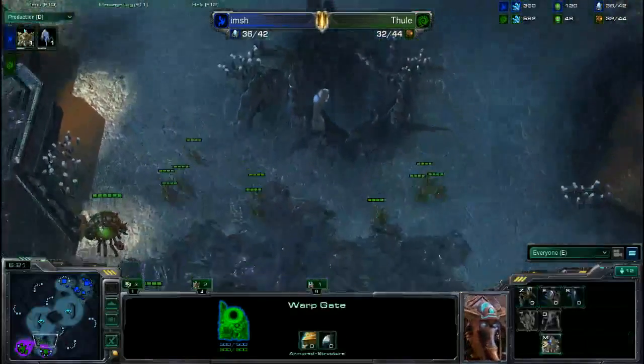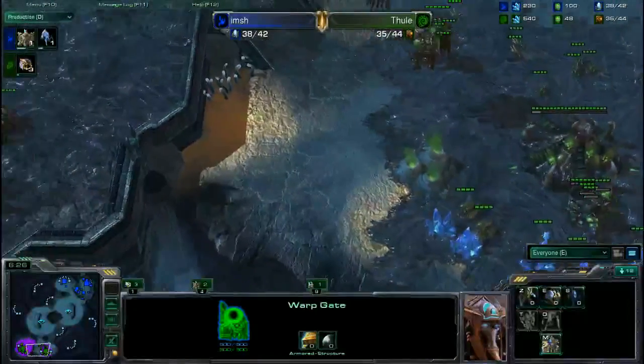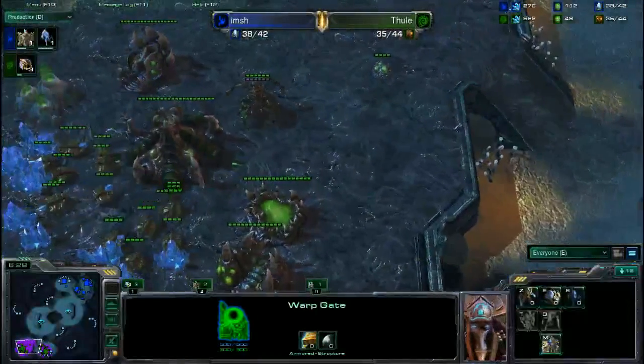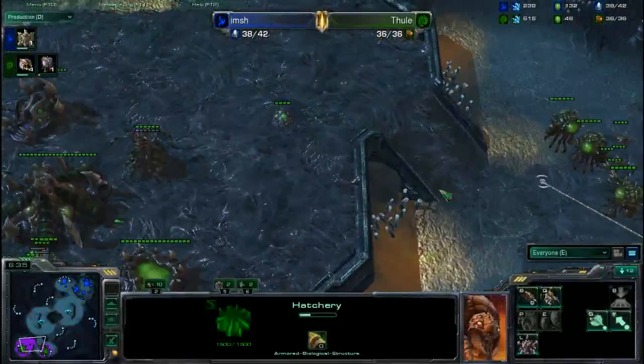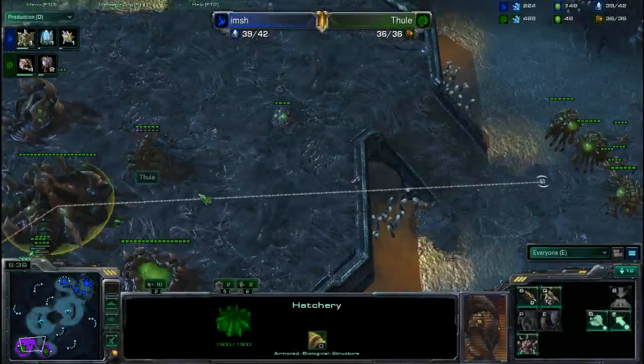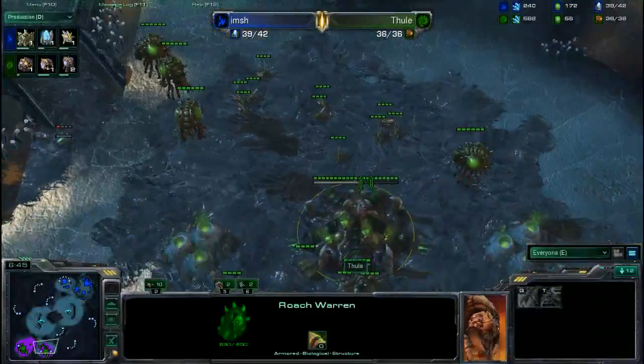He is actually expanding, so you have the Nexus being thrown down. No 4-Gate rush in this game, which I think we're a little thankful for — we certainly do see a ton of 4-Gate. Zergling Speed just finishing up; a couple of Zerglings are out on the field now, and they took out that probe that was scouting. It looks like both players are going to fall back for now and macro up a little bit.